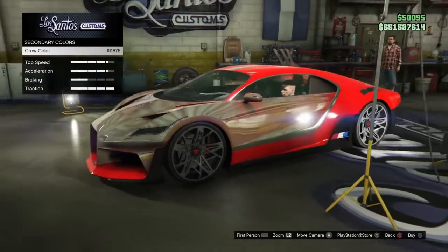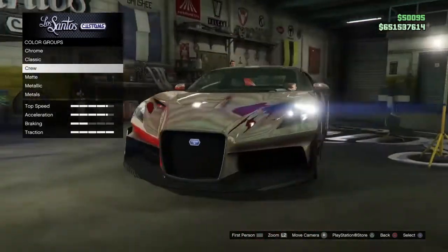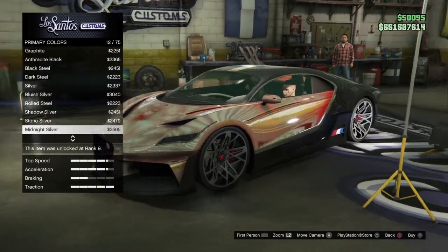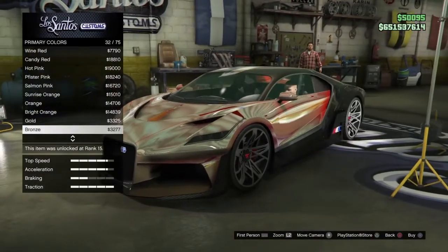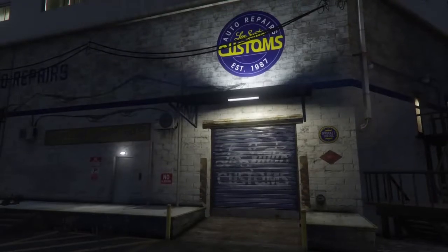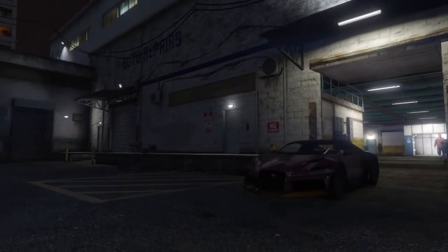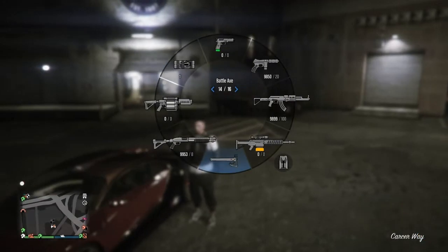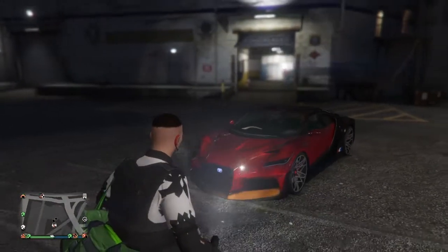My crew color usually looks like that, but now it's a really cool chrome because of this glitch. Everyone can do this but you need to be in a crew with a color set. You can also add a personal plate as well to make it look even better with the reflection. I'm going to go outside and show you what it looks like using the flashlight — as you can see it's got quite a nice reflection and color with this glitch.